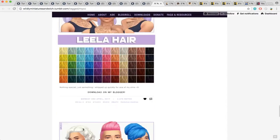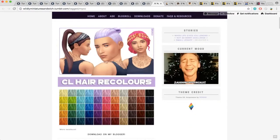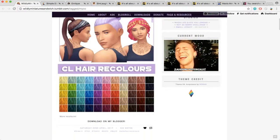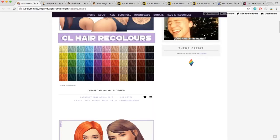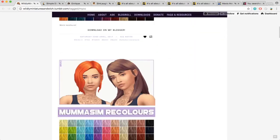So we're going to be moving on to Wildly Miniature Sandwich. I'm going to quickly reblog the content from Citron Tart and then I'll be right back. Okay, so this is Wildly Miniature Sandwich. If you like really brightly colored items, which I do tend to use sometimes, then her blog is really good because she uses a lot of vibrant colors for her custom content. So this is Wildly Miniature Sandwich and it's like her custom content tag page.